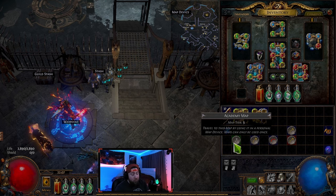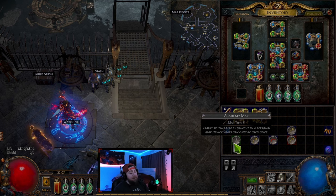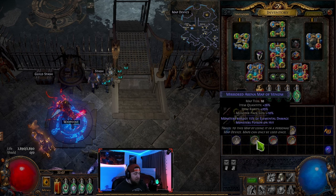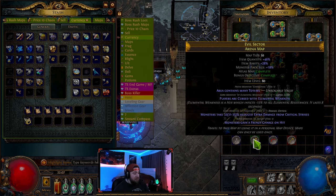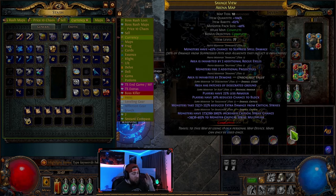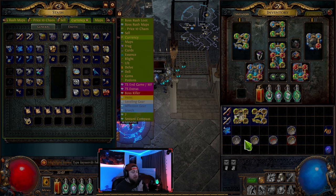On white maps, tiers 1-5, they need to be at least white to get the bonus objective. On yellow maps, tiers 6-10, they need to be at least yellow. On red maps, tiers 11-16, they need to be corrupted. That's how you get the bonus objective points — otherwise it'll only say atlas map complete with bonus objective incomplete.